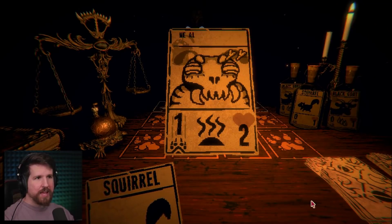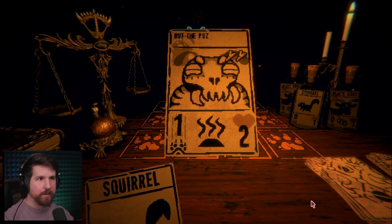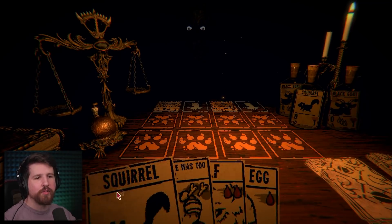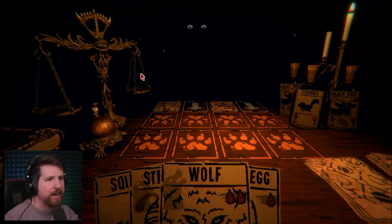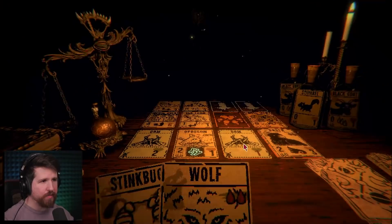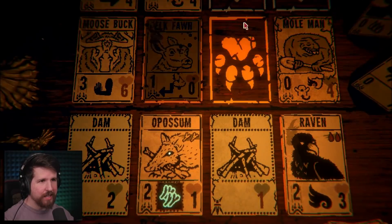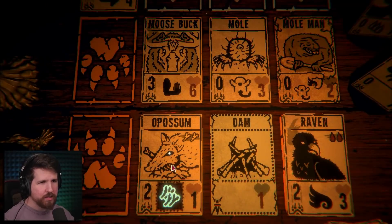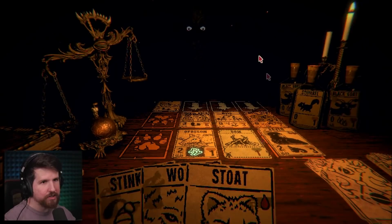Oh you wanna fight again? That wardrobe - we almost put me in there. The top left drawer, but the puzzle was too easy. Yeah I know I need to do some puzzles, but the card game's really fun though. Don't make me... You're always playing the Moose Buck! Oh, we get four bones for this and we kill the Elk Fawn - that's perfect. Too bad the Mole Man's blocking my raven. This guy's got like a bunch of walls. The Moose Buck's gonna kill the opossum - that's fine, it's gonna give me four bones.